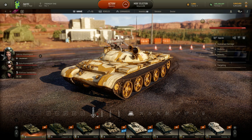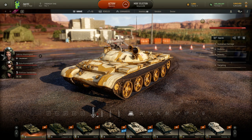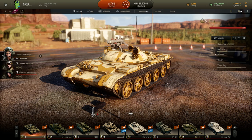This new vehicle, the Object 287, is pretty much the same exact thing but at tier 6. It has a T64 hull instead of a T62, and it also has two 76mm cannons — not coaxial, but alongside the main weapon.